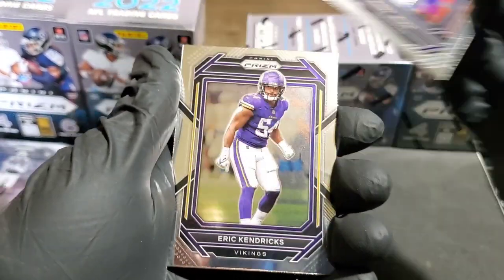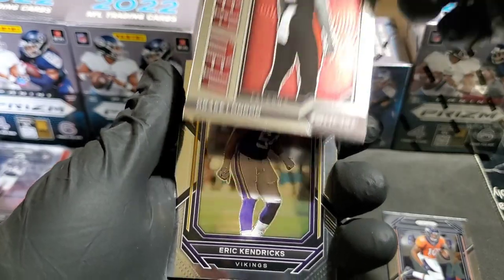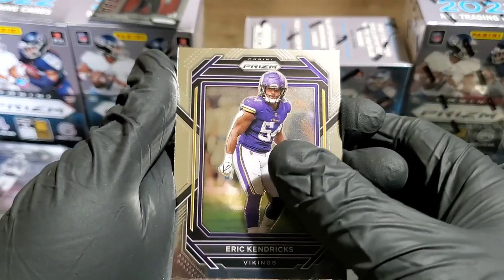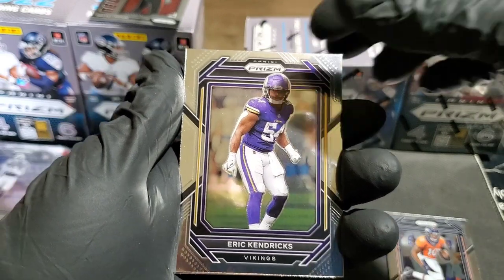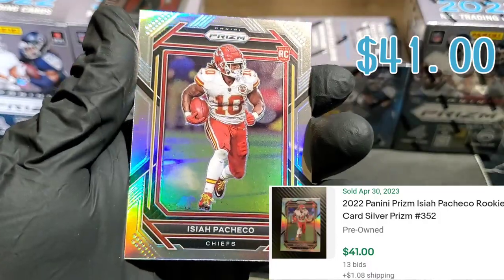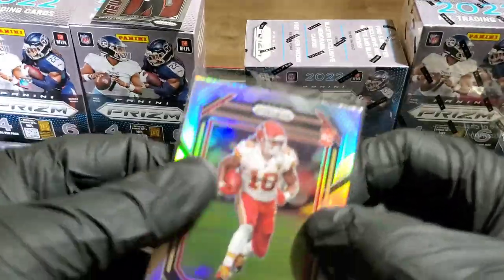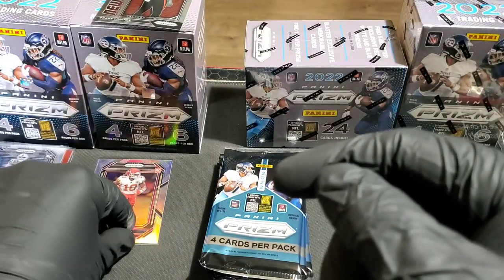Eric Kendricks and — look at that — Drake London rookie card on the New Recruits! Pulling from the back: Eric Kendricks and we have our silver on the back. Is it a rookie? It is! Isaiah Pacheco on the silver prism parallel — that is a really good hit. Box number two already, Isaiah Pacheco on the silver variation prism. You're guaranteed one silver variation per box on average.